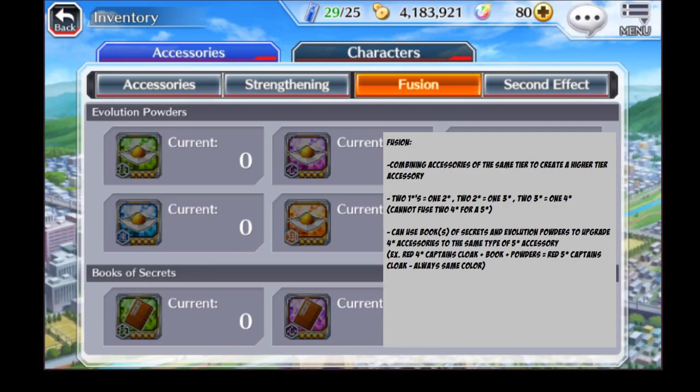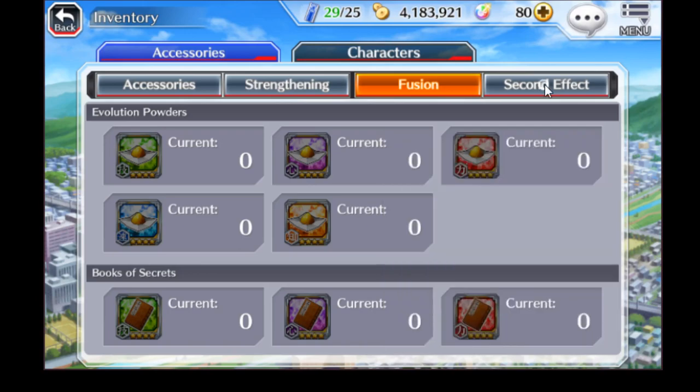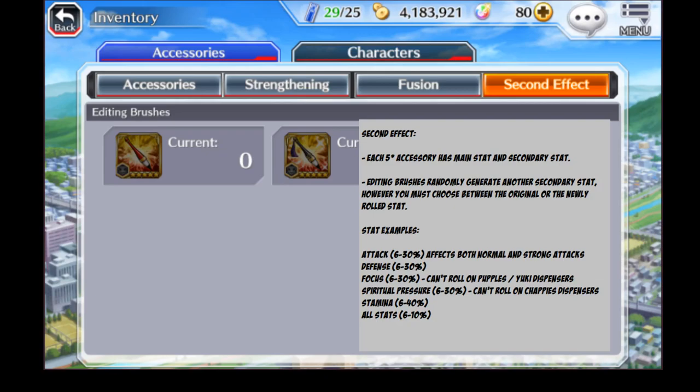All five star accessories have a secondary stat, which leads into the second effect portion of the inventory. You can use editing brushes or other five star accessories with a weak secondary effect as fodder to re-roll the secondary effects on your sought-after accessories. Editing brushes randomly generate another secondary stat. Remember, you will have to choose between the original stat already on the item and the newly rolled one. For example, if you have that five-star red Captain's Cloak with six percent attack and you wanted spiritual pressure instead, you'd use brushes or fodder to re-roll it.